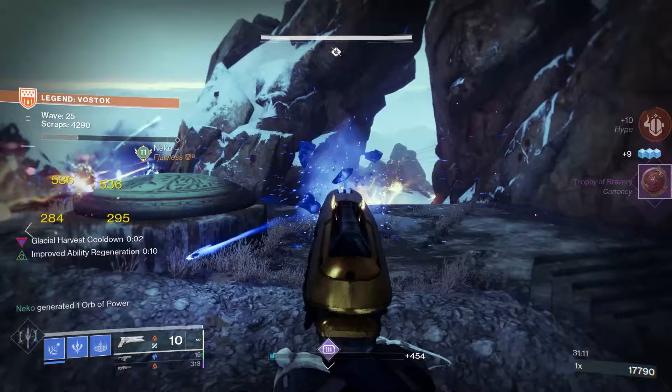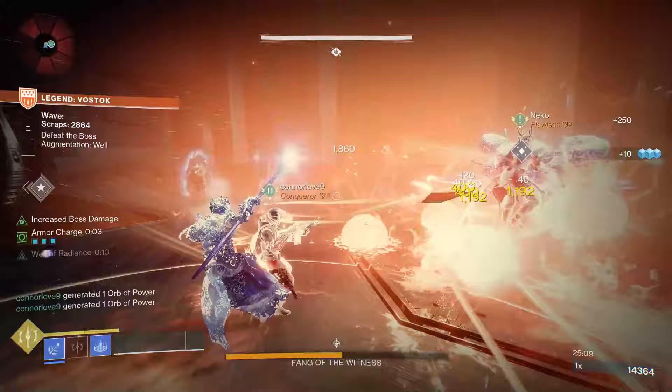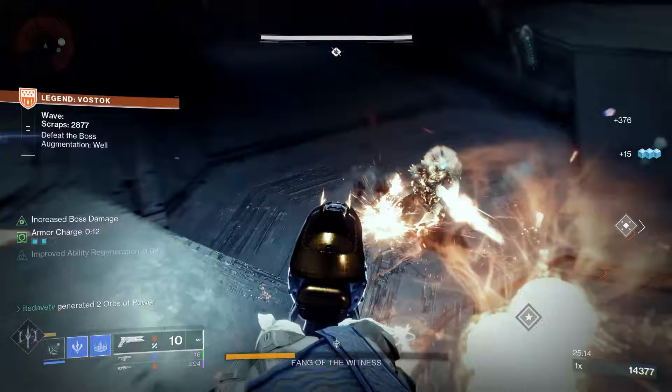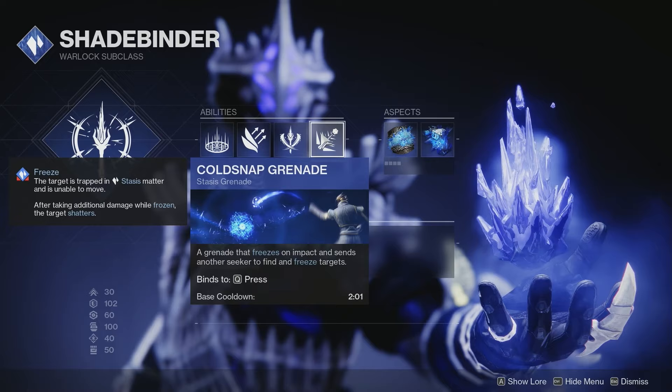Under the Shadebinder subclass, I know a lot of people don't like Winter's Wrath, but I think for this activity it is perfect for that crowd control aspect, and it allows you to freeze those major enemies that could be in your way if you need to take a capture point. It's really good for those Invisible Marauders as well. For abilities, I'm going with the Healing Rift with Burst Glide, but you can use what you like. For the melee, we only have Penumbral Blast, which freezes targets on direct hits, and obviously we're going with the Cold Snap Grenade.